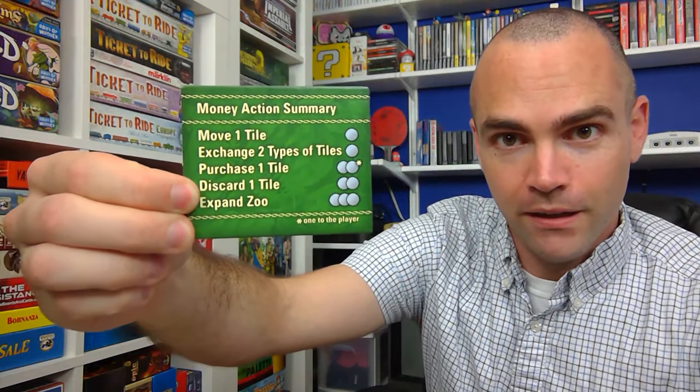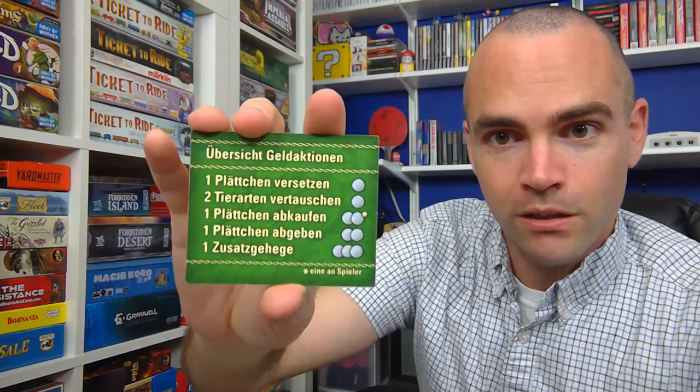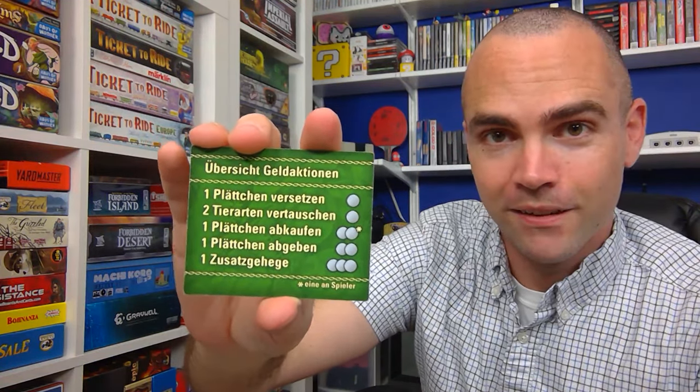The other fun thing I like to show when I break out Zularetto is how games tend to be multilingual, just to make them easier to sell across different audiences. So you've got your typical rule reference, but with the eternal love of the German language where multiple words tend to get smushed together — 'Expanding Zoo' becomes 'Zusatzka Higi.' So let that be your trivia moment for the day.